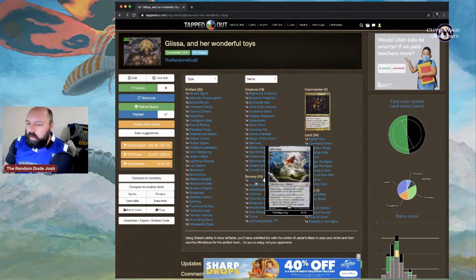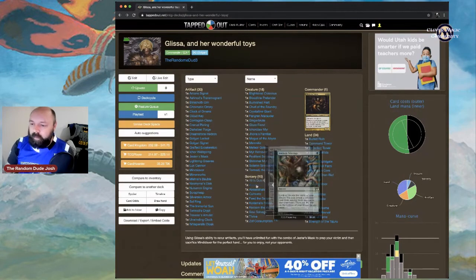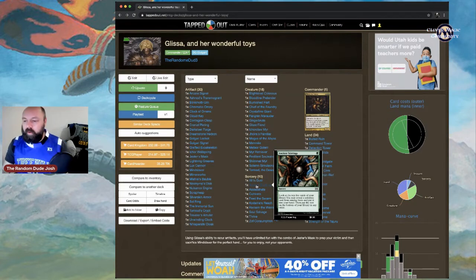For sorceries: All Is Dust makes each player sacrifice all colored permanents. Very helpful if you don't have Glissa but do have a lot of artifact creatures — your artifact creatures are protected, your opponents' are not. Ancient Stirrings lets you look at the top five cards, reveal a colorless card and put it in your hand — great looting card.